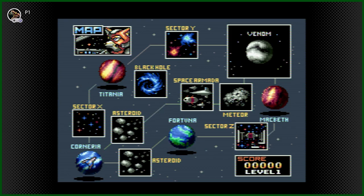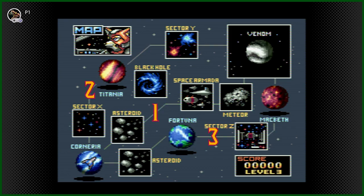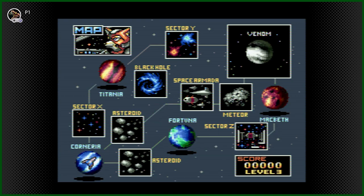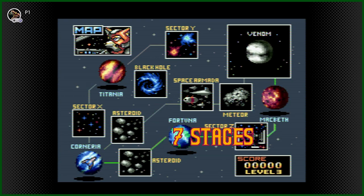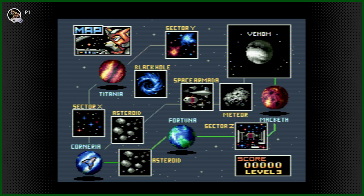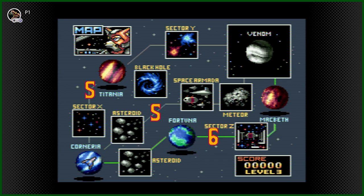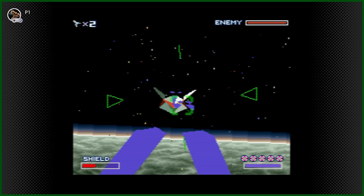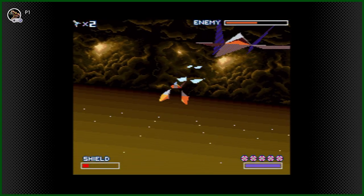Each path is categorized by difficulty levels one through three. Level one is the easiest and level three is the hardest, also featuring one extra stage — seven total — compared to the other levels' six. The final stage, Planet Venom, is actually composed of two separate stages: one taking place in space orbiting the planet, and the other on the planet itself, where you must find and defeat Andross.